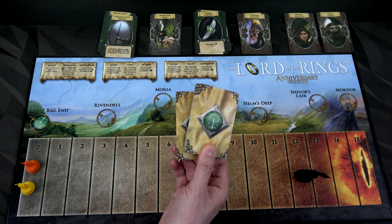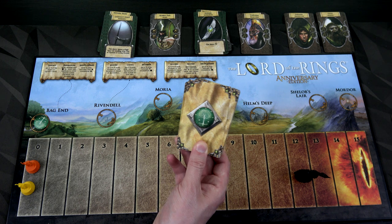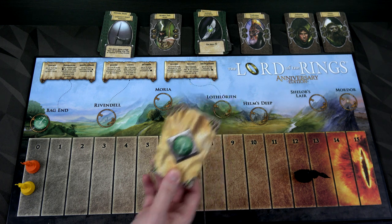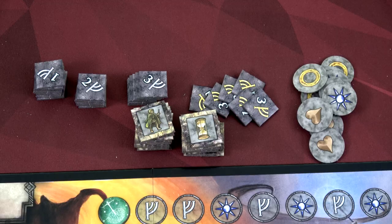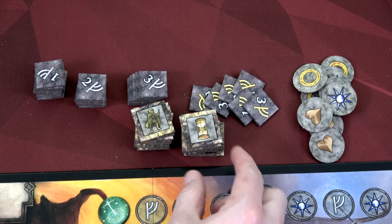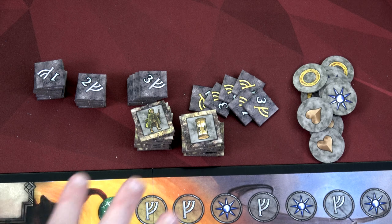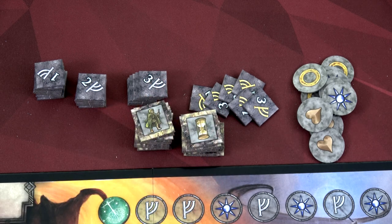We also have our quest deck here, which used to be called the Hobbit deck. These are our action cards we'll use throughout the game — just give them a shuffle and you're good to go. Then you'll grab all the different tokens. We have our story tiles — I'm going to flip them over and shuffle them up. We'll use those for every one of the conflict boards we go through. There are a total of four; let's hope we can get through them.